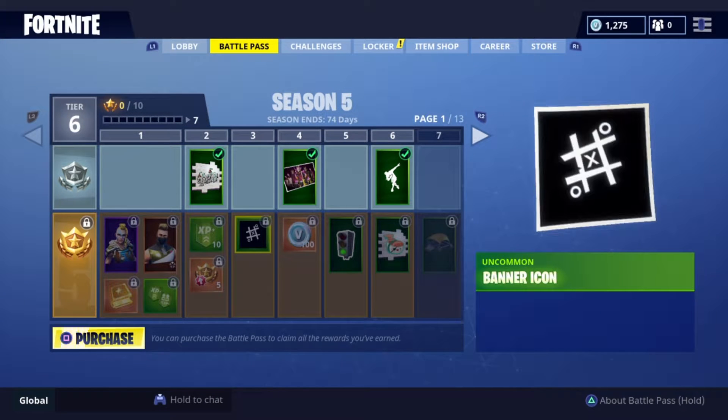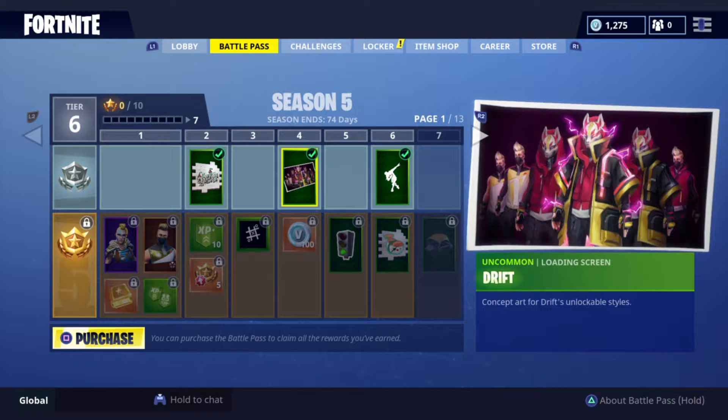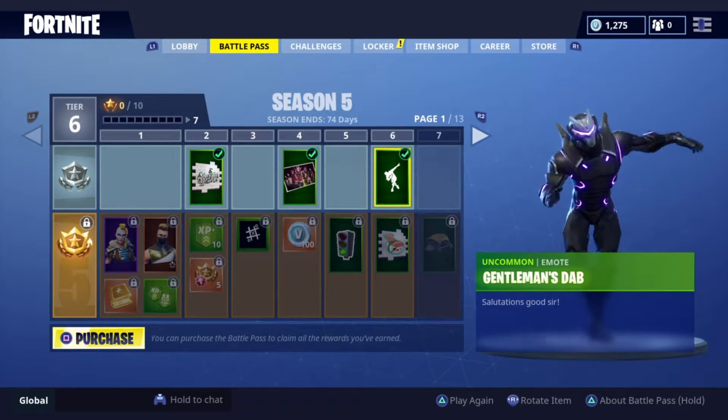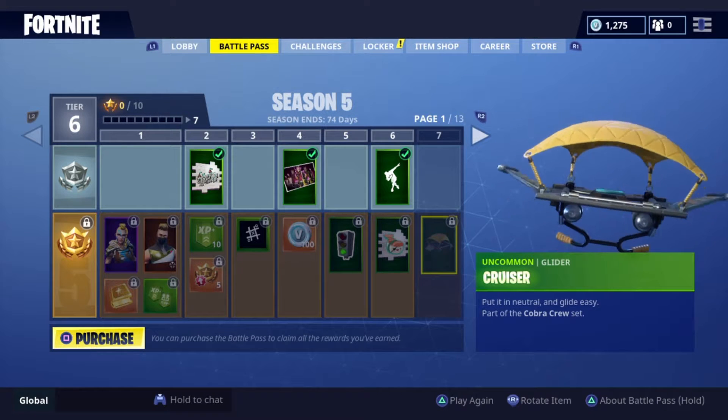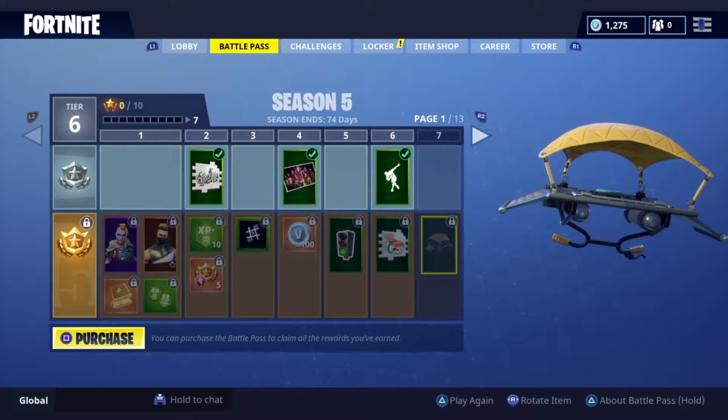We got a spray castle. Banner. A loading screen. First emote — let's see this. Gentlemen Staff. That's a bow — he is bowing. How's that a dab? First glider. It's alright.